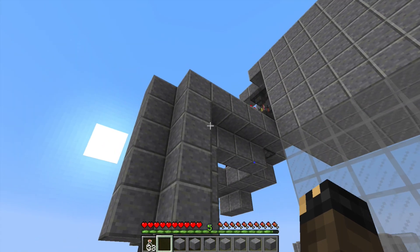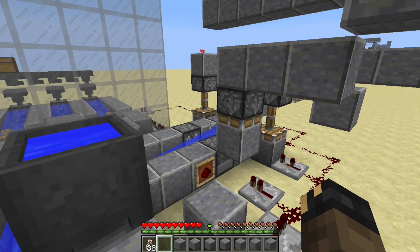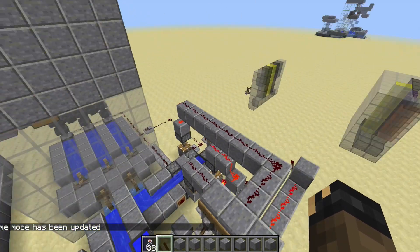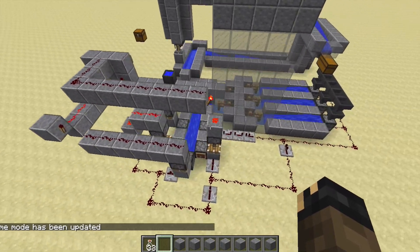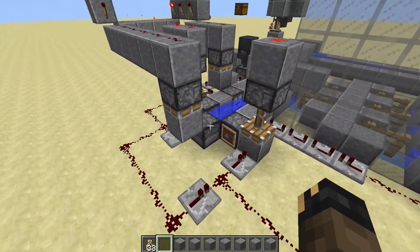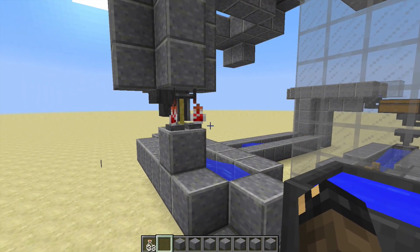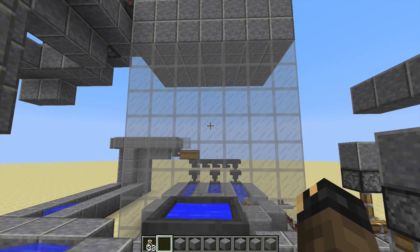If we change the game mode back into creative, you can see the wiring that I've done to get the pistons to be able to activate these ingredients. The potions — okay, the potions survived. Let's just check they're all good, and there you have it.